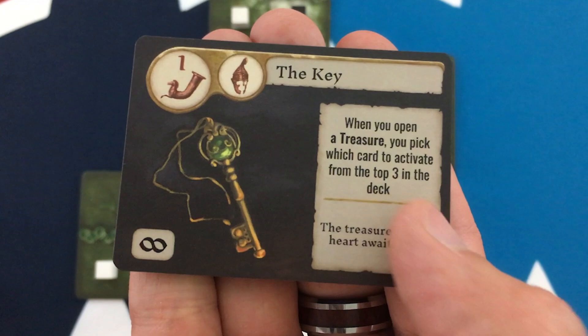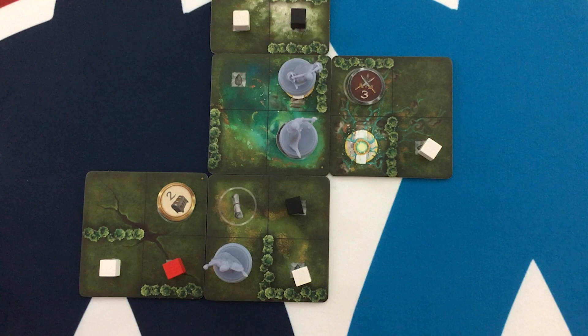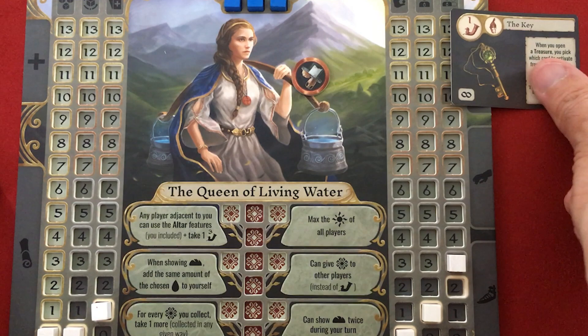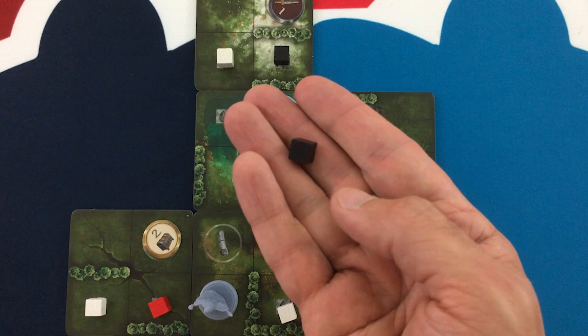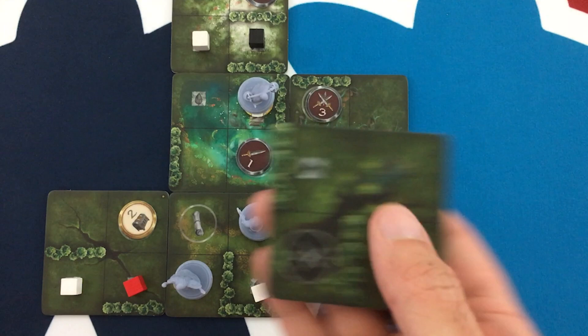We got the Key — a head artifact, level one, usable infinite times. It says when you open a treasure, you pick which card to activate from the top three in the deck, so you get more choice than normal. The Queen of Living Water seems like a better fit for treasure hunting. The Youngest Son picks up a speed upgrade, so now instead of moving two every turn, he can move three.